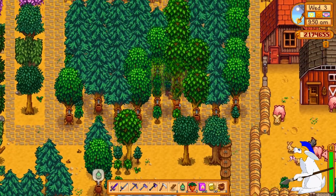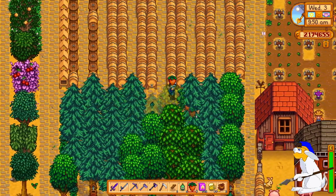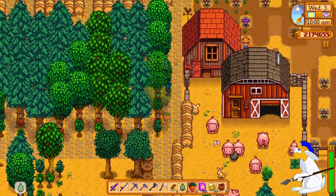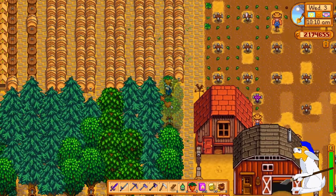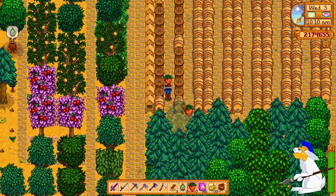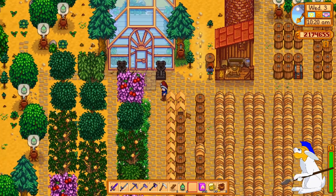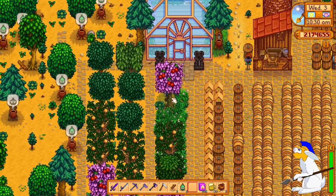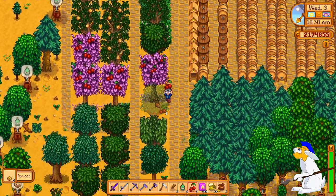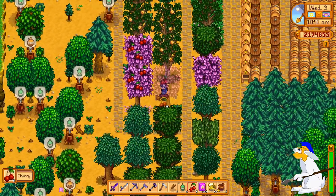So now I've got a forest here — a sap forest — that'll produce a lot of sap for me. The money you get isn't great but you can do certain things with it. I've got all my wine-making barrels here, which you can use to produce a lot of strawberry wine or whatever kind you want. I've got a few fruit trees along here which are pretty awesome. I guess it's cherry season right now.